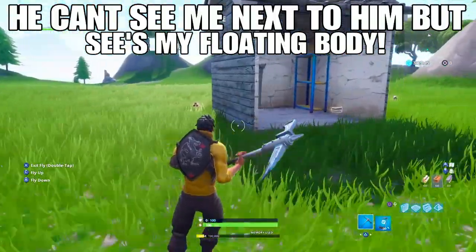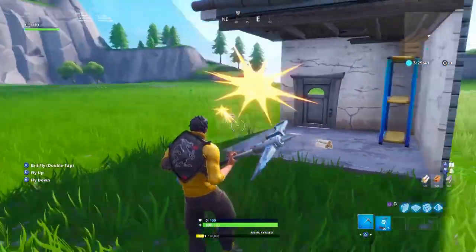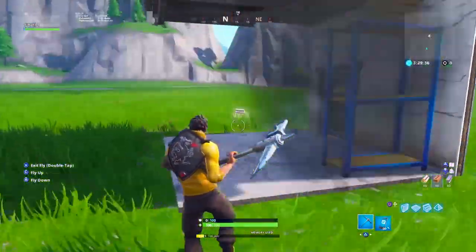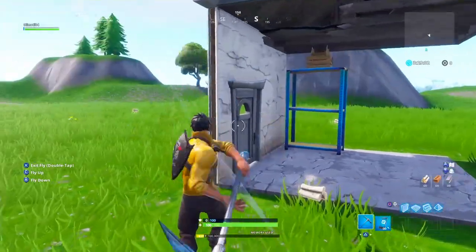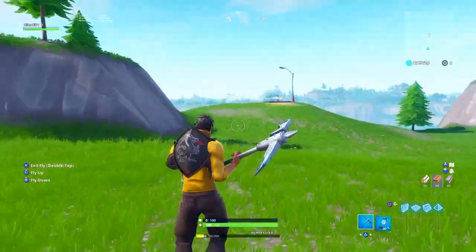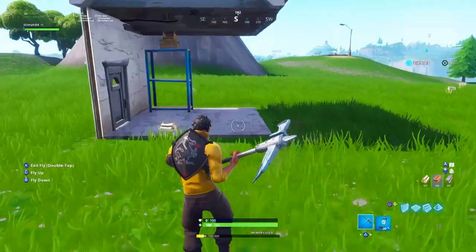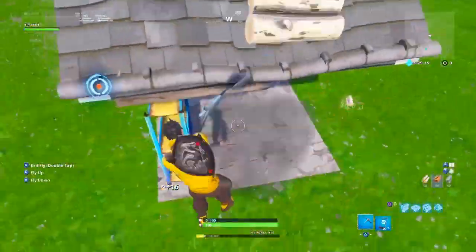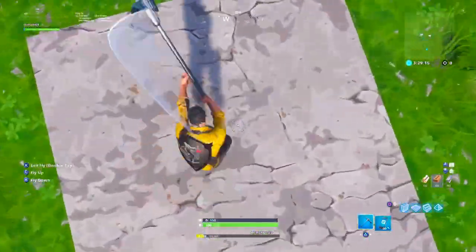VTHP says he can see the host in the air. It may not work for the host, but if it doesn't you can keep trying and it does actually work. The invisible player's character is going straight up in the air. So the glitch does work for yourself and for your teammates — you can see the pickaxe swinging in the air.